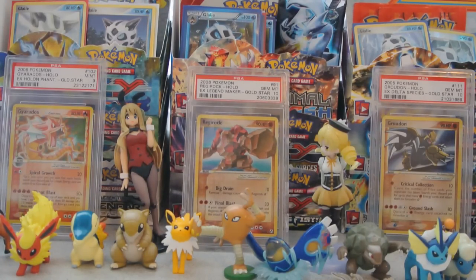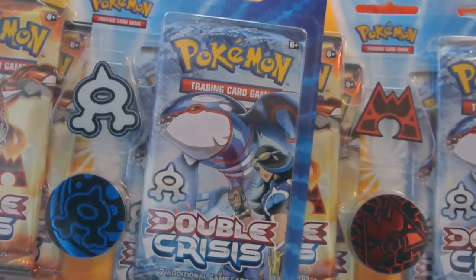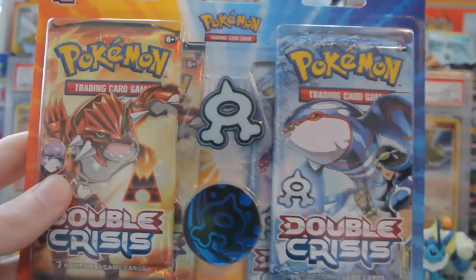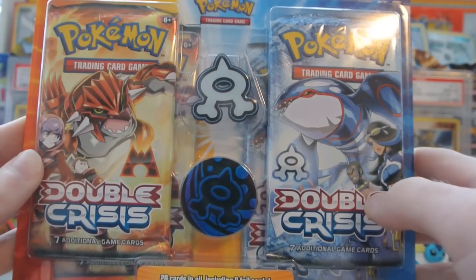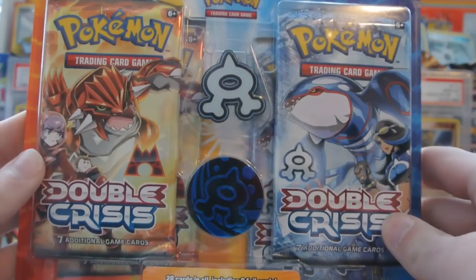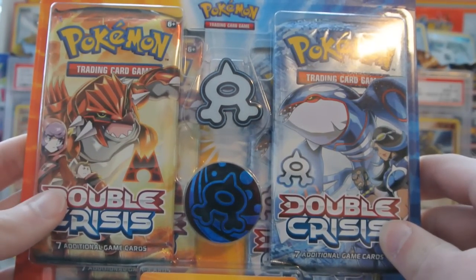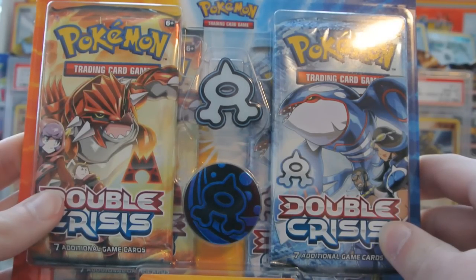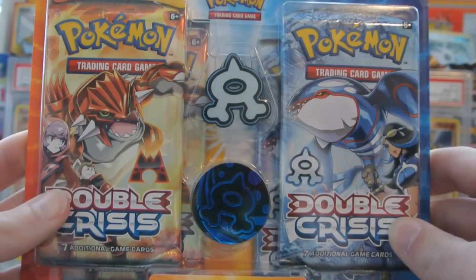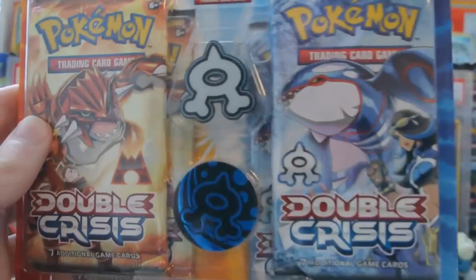What's up guys, Shiny Interzac here back with another TCG pack opening video. I went to my local Target store today and found some Double Crisis packs pretty early. These packs are different — they only come with 7 cards per pack, but there are only 28 cards in the Double Crisis set, including 8 foil cards. And there are 2 EXs in the set: Team Aqua's Kyogre EX and Team Magma's Groudon EX, so I'll be looking for those.